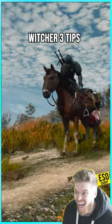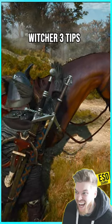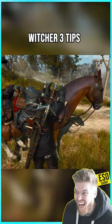CDPR added two new animations to The Witcher 3 so you can finally pet your horse, Roach. The animation changes depending on which side of the horse you're standing on — you pat him on one side and stroke his mane on the other. Try this yourself by holding down the jump button.